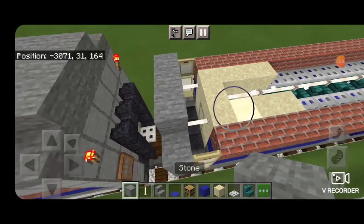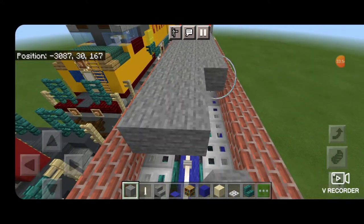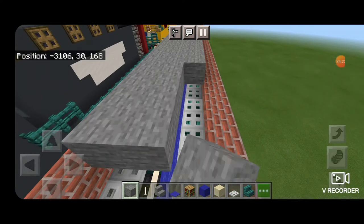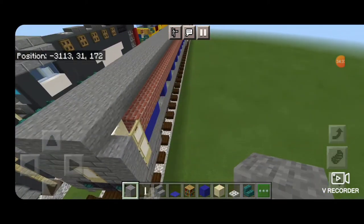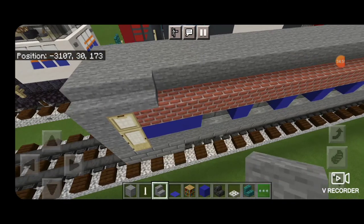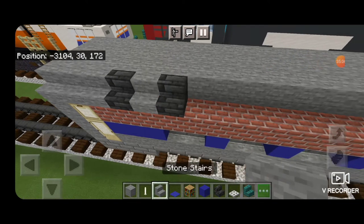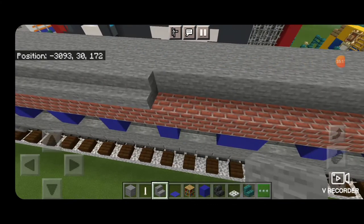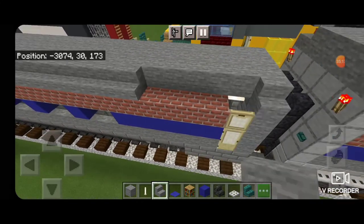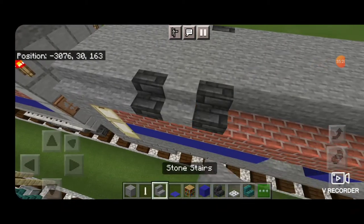We're going to put three stone blocks across this top middle three, and fill that in all the way down to the other end. On this outside edge of the top, we're going to put three stone stairs facing outward, a deep slate tile stair, skip a block, and another deep slate tile stair. Stone in the middle, and then start bringing stone all the way down to the other end so we have the curvature of the roof. We're going to do that same pattern on this end: three stone on the end, deep slate tile, skip a space, deep slate tile, and stone in the middle. Then do the exact same thing on this side.